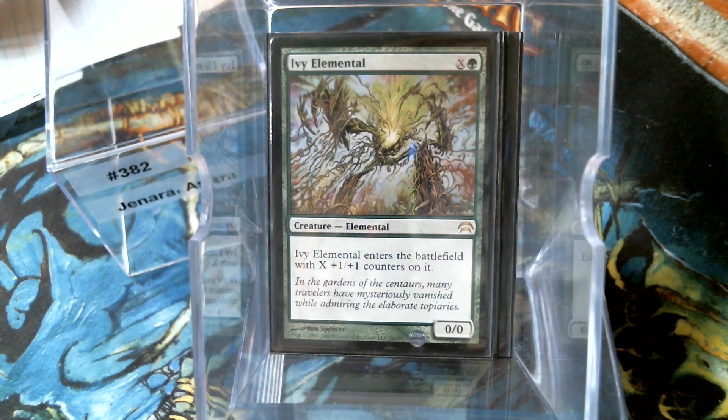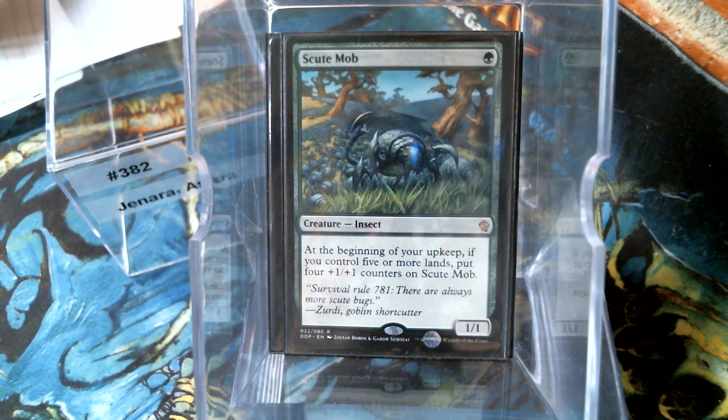Ivy Elemental - for some reason not a Hydra; it could have been an Elemental Hydra. Anyway, there's always room for Scoop Mob. These things can get ridiculous. Nobody thinks about a Scoop Mob on the early turns when it's a 1/1, but when they look up and it's a 5/5 and it dawns on them that it's only going to get bigger, it becomes a problem. And if they want to trade an awesome removal spell for my Scoop Mob, more power to them.